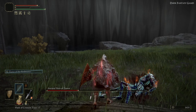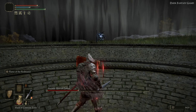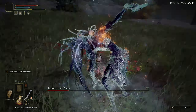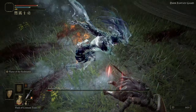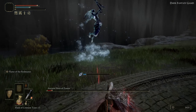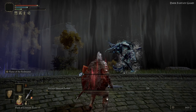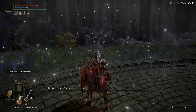He's now bending down and infusing his sword with frost — here we can run in quickly and get a few hits on him because he has a massive delay after doing that. We managed to block that attack with our 100% physical block shield, and then used our Flame of Red Manes to finish him off.